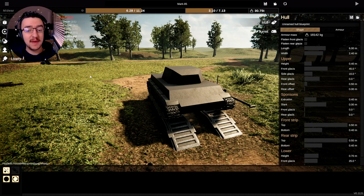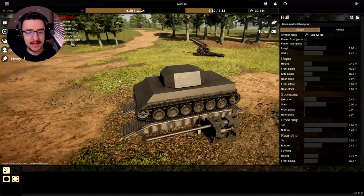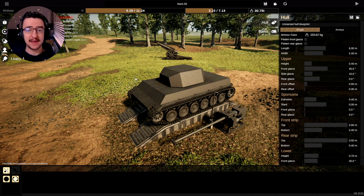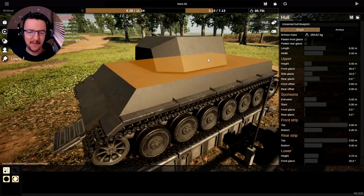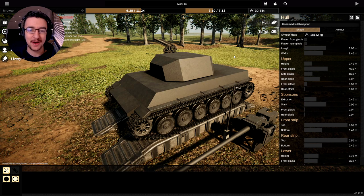We are going to be building in sandbox mode because it's easier to see what I'm building in this mode. Then we'll actually go into the scenario and hopefully get it done there as well, which will be pretty awesome. What we're going to do right now is start building, and hopefully it'll end up looking quite good. I think it's going to be quite a small tank with a big gun on the back, which should be pretty cool.